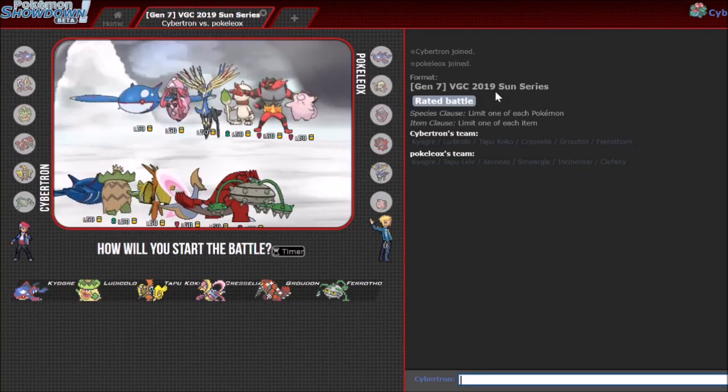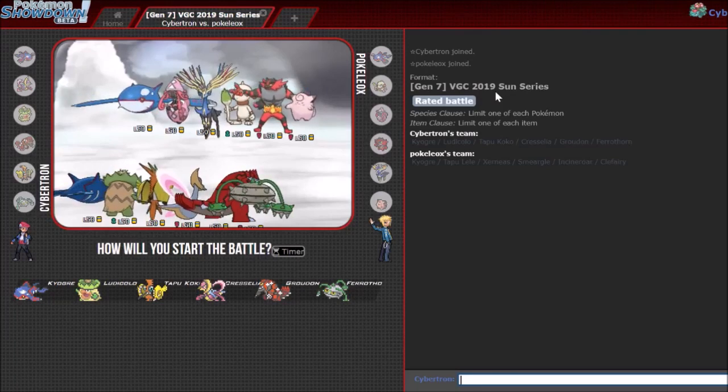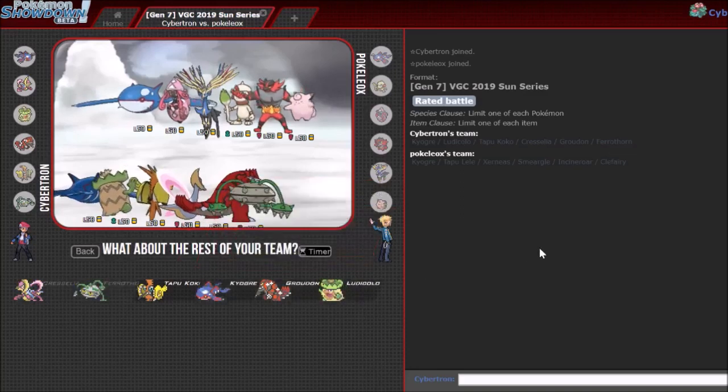Today we'll just be playing with the Kyogre-Groudon team, and it's not going to be a fun first game here I think with the Smeargle-Xerneas. So Xerneas-Kyogre, which I actually used at the end of VGC 2018, which I think is really strong. How do I want to approach this? Cresselia plus Ludicolo is tempting. Cresselia-Ferrothorn's not bad here — it's just that you can Taunt me immediately, but then Xerneas doesn't do much damage.